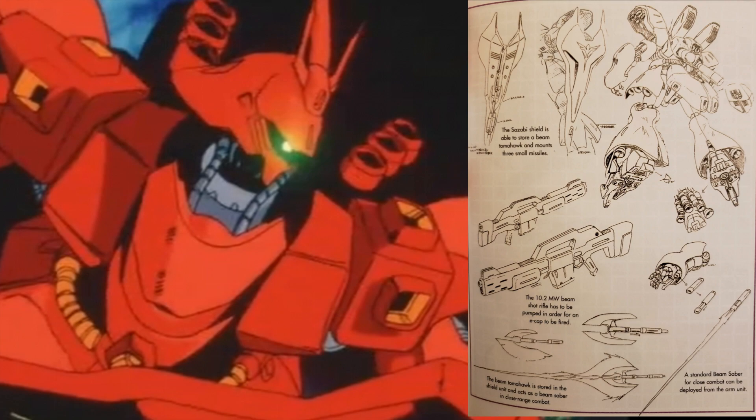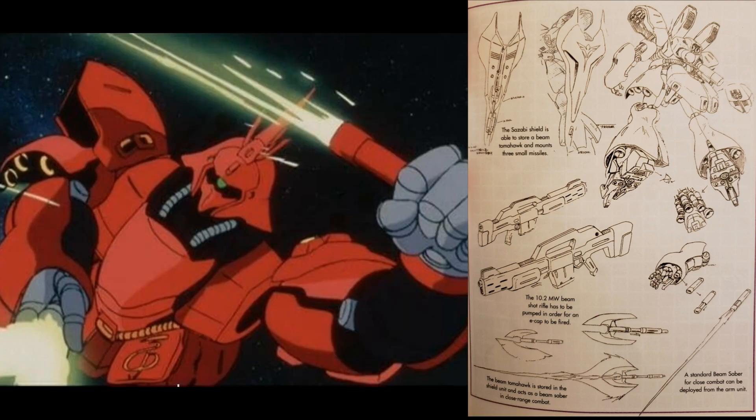This mobile suit is much larger than most other standard mobile suits, but because of its use of lightweight armor materials and the massive amount of thrusters all over the body, it is much faster and more maneuverable than most suits of that size. The suit is armed with several weapons, including an abdomen-mounted scattering mega-particle cannon, a pair of beam sabers stored in the forearms, a shield with three missiles, its iconic beam shot rifle, and a beam tomahawk with adjustable beam links.